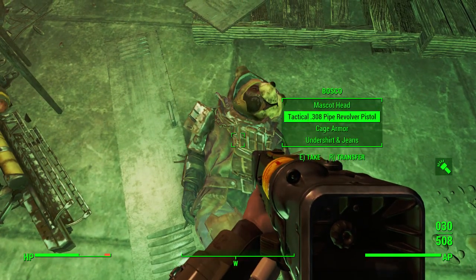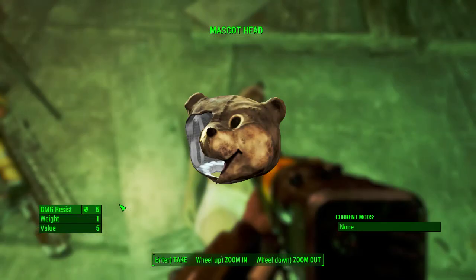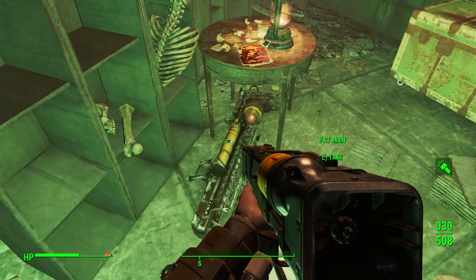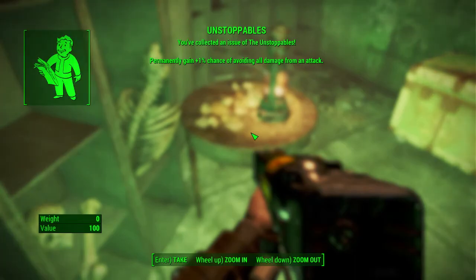He also had some ammo and stuff like that, and cage armor. Mascot head — there it is in all of its glory. I'll go ahead and pop that on. Also here you'll get a Fat Man and a copy of the Unstoppables.